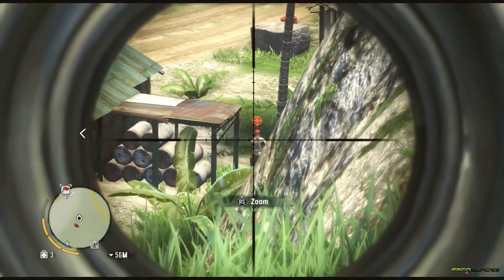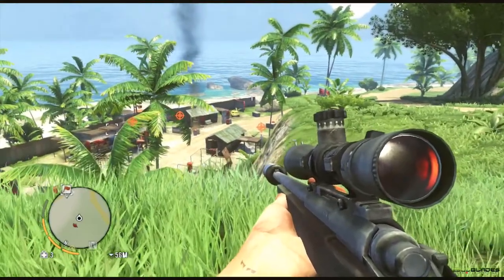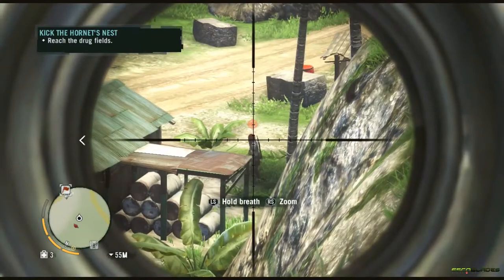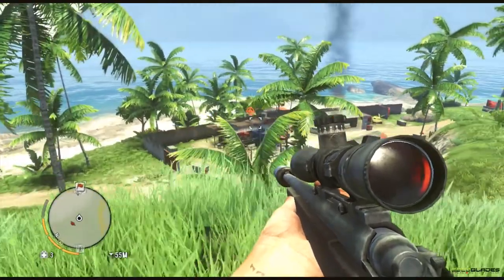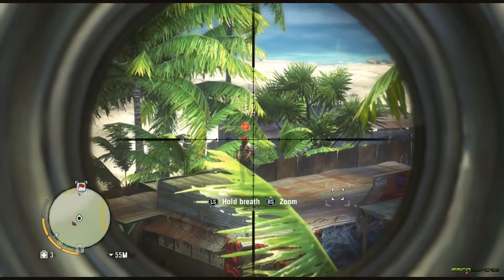When the situation arises, I'm gonna pick this guy off. There's another sniper over to the left who I take out after he walks back up to the roof. You want to be aiming for headshots as well because you get a little bit of extra XP for headshots.